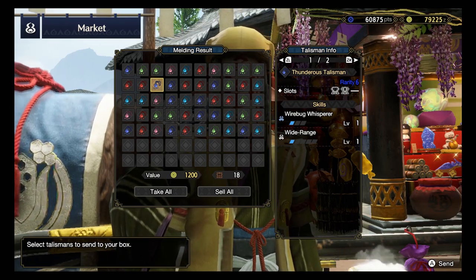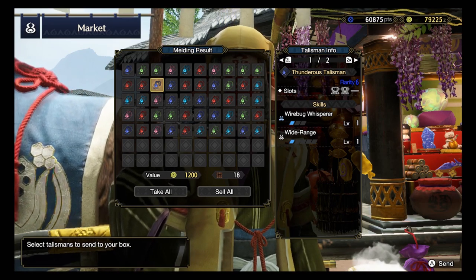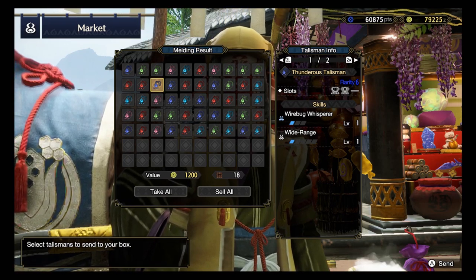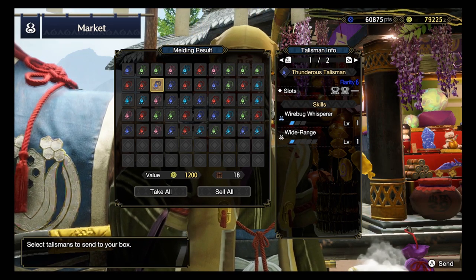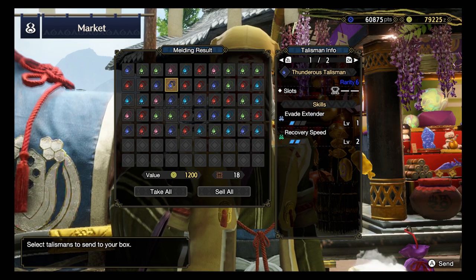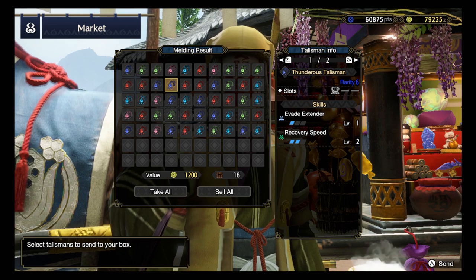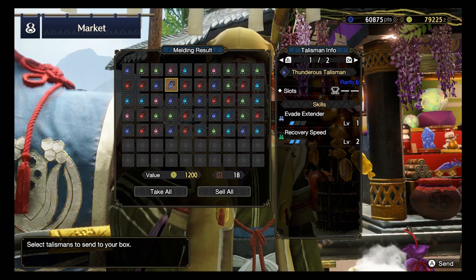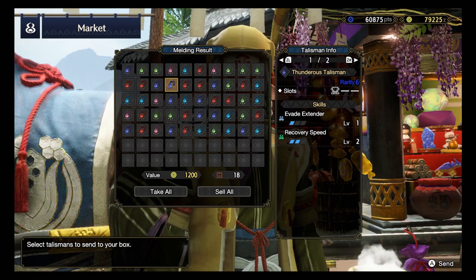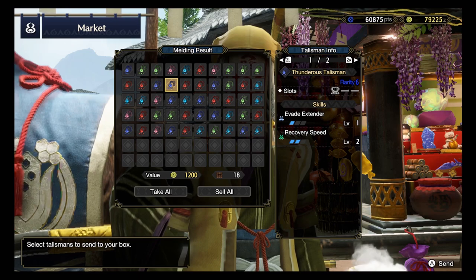Rank 6, Wirebug Whisperer - not a very good skill. Wide Range 1 - not a very good skill as well - together with a level 2 slot and level 1 slot. I don't see much potential for this talisman. We have Rank 6, Evade Extender 1 and Recovery Speed. So far the skills that we are getting are not really that exciting, except for the first one, the Latent Power level 2. That's the only one that really wows me so far.